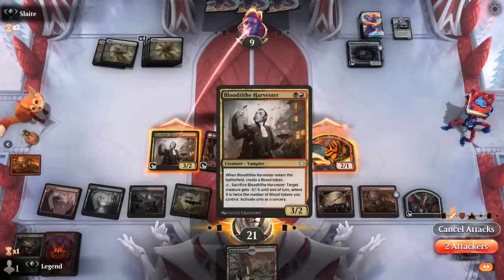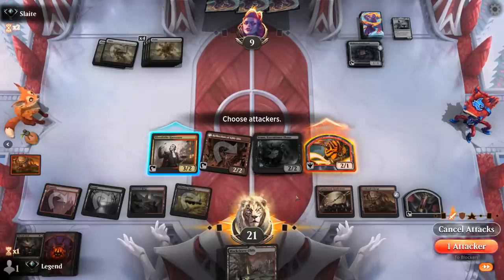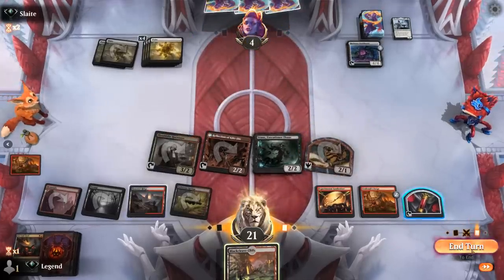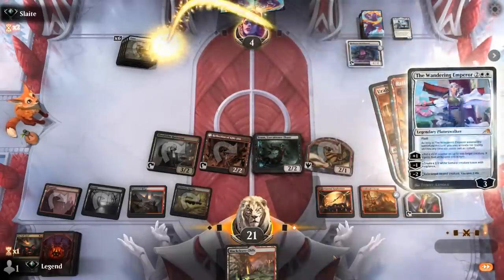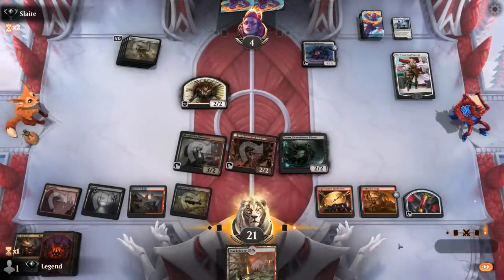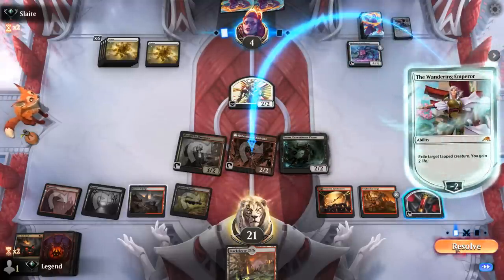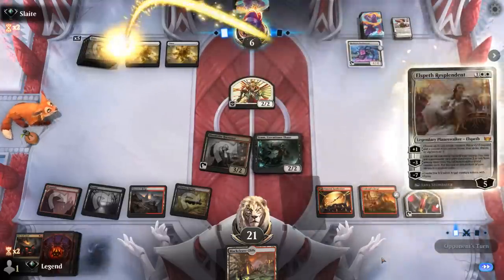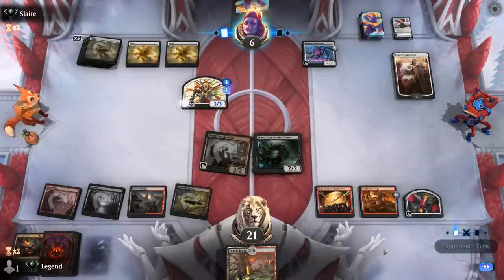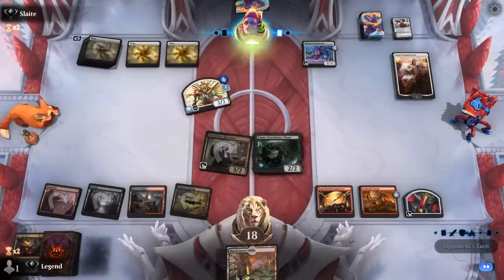Both creatures are fine to attack. If our opponent plays Emperor they can make a Samurai to trade for Harvester and exile Reflection, which wouldn't be ideal — so maybe Harvester hangs back. Our opponent is at 9, takes it — that's great. Our opponent did have an Emperor and they minus 2 on Reflection next turn. Opponent back up to 6 with an Elspeth Resplendent — they want to lifelink the Samurai. That can hit us for 3, back up to 9, and now we'll have to find a removal spell for it. Blood token goes digging.